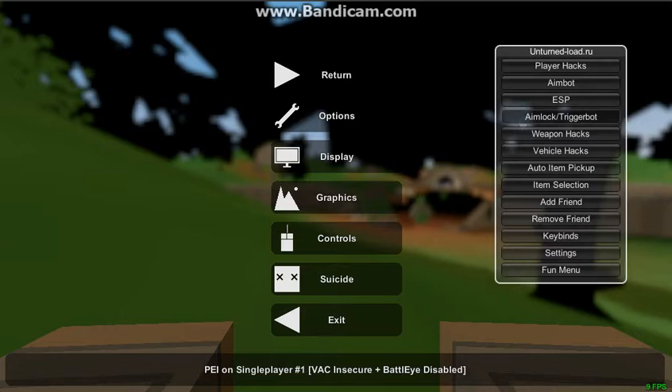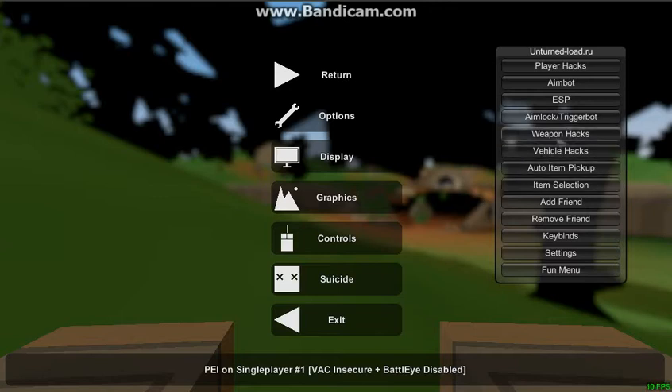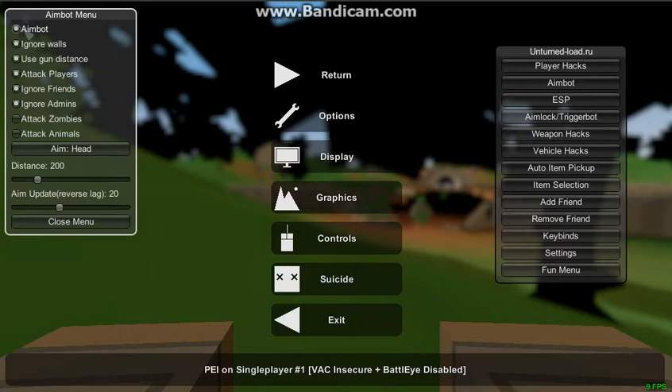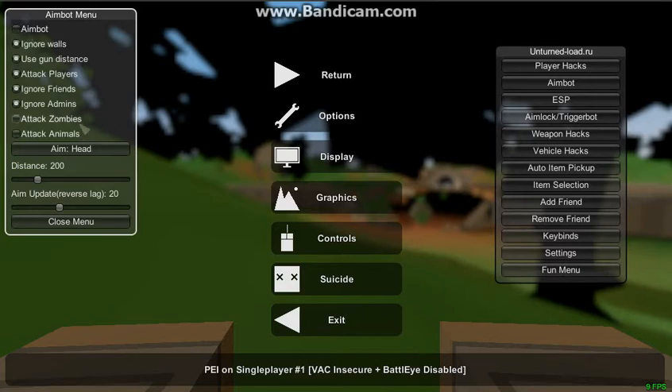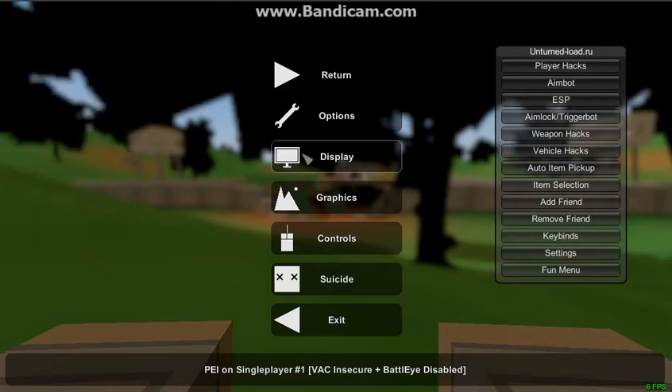Okay, aimlock and trigger bot, aimlock block zombies. Aimbot settings — yeah, here they are. Aimbot, protect zombies — put all this stuff off. Basically watch this.